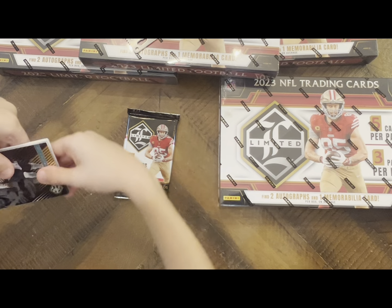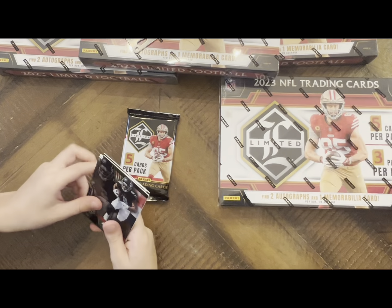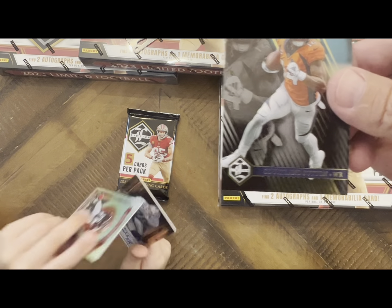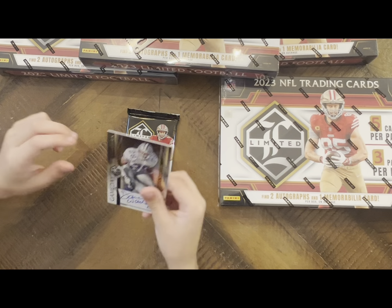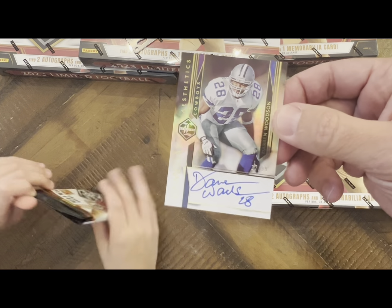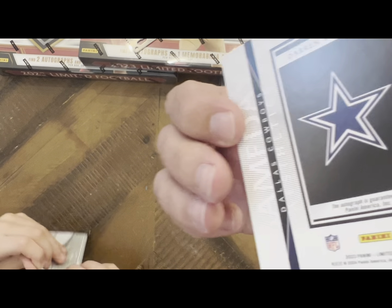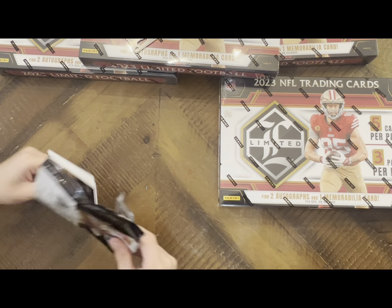T-Law, I see something backwards in there... Kyle Pitts, Courtland Sutton, Cedric Tillman, and Darren Woodson - his autograph is really nice. That's Darren Woodson, man. Nice card, and it's numbered out of 99. Very neat, even though I'm not a Dallas fan.